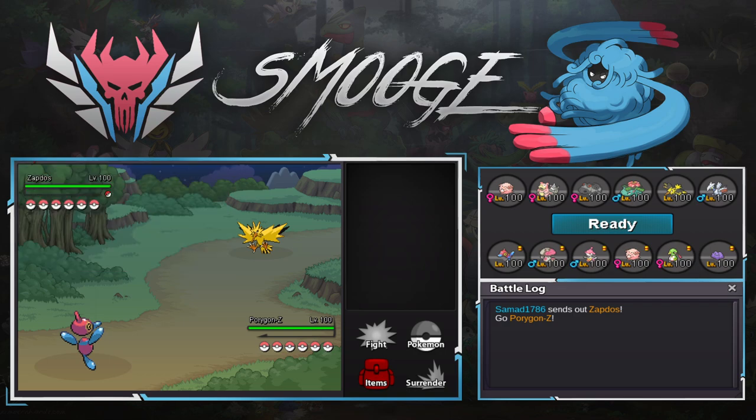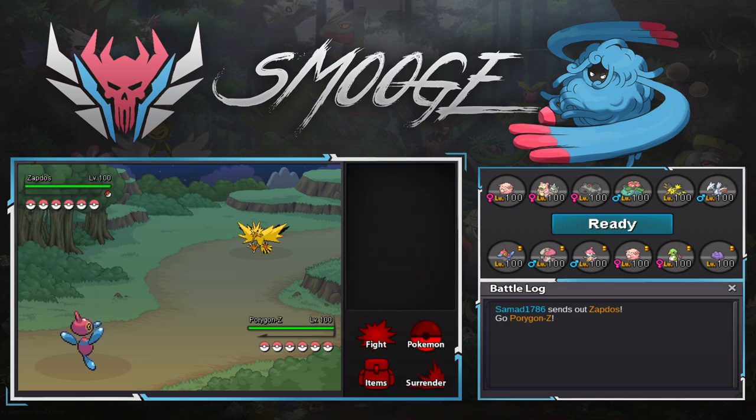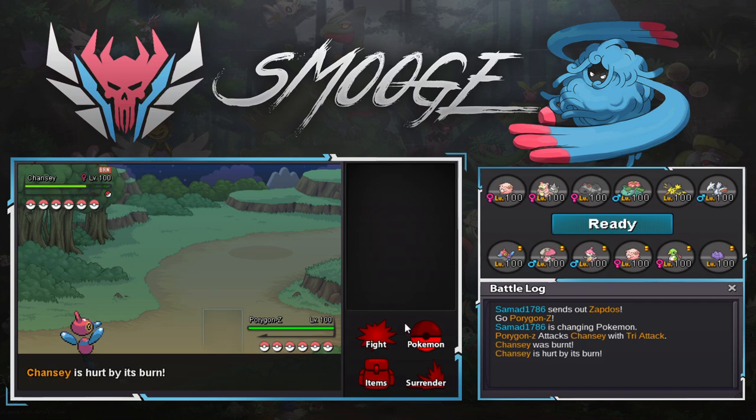The only things on this team that can take this are Skarmory and Chansey — maybe Venusaur. I'm assuming Chansey's going to come out here, but if he sacks it, my Xatu literally just wins. This will still take like 30% at least, right? And I burned him, so now he's taking 36. Perfect — I'm going to go Xatu.